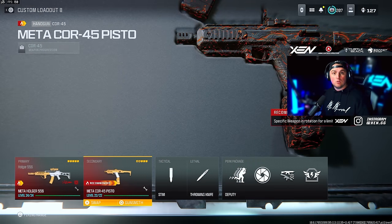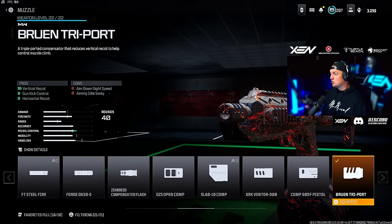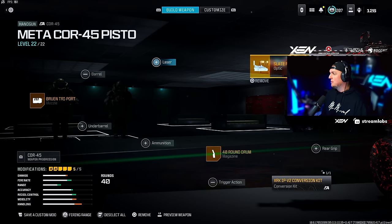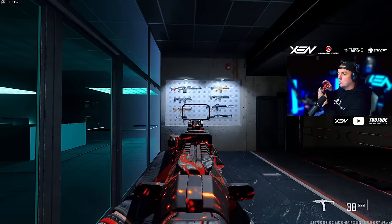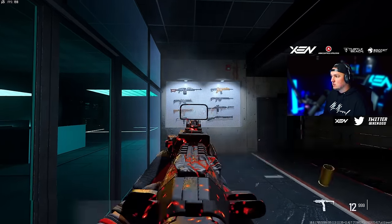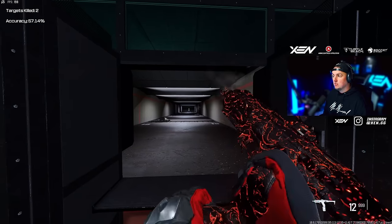If you need a pistol that honestly feels like an SMG, still run the Cor-45. It's still so good. We're going with the Bruen Triport muzzle, the Slate Reflector sight, the 40-round mag, the XRK IPV2 Conversion Kit, and the XRK Dynamic Precision Stock. What that conversion kit does is fire when you pull the trigger and also fire when you release it, so if you can spam it, it feels like an SMG with a really solid TTK — very good if you can control the recoil.